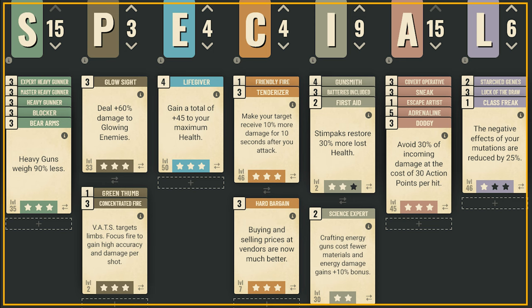The perk cards include some swappable options. For example, you'll need Science Expert to build the Flamer, but once built it's no use in the build, so I've swapped it for a level 2 First Aid. Some challenges require you to cripple an enemy's limb, hence the Concentrated Fire perk card, which can be swapped with Glow Sight. But as this is not a VATS build, you'll be better off with Glow Sight, especially during the Burning Love event.